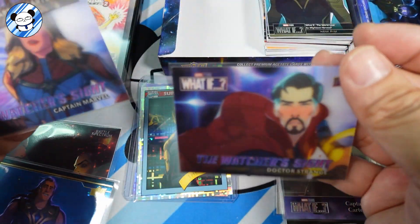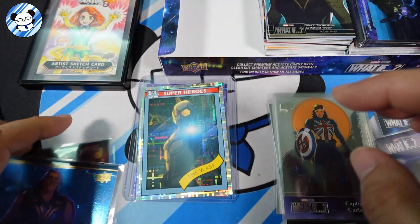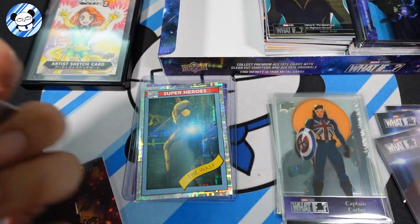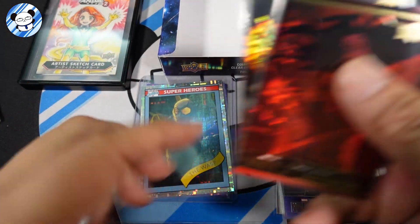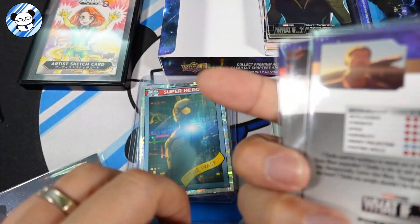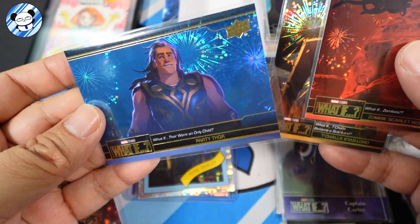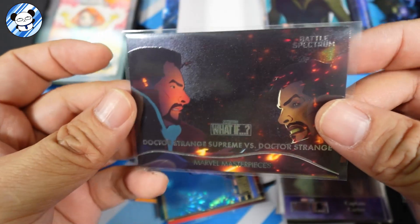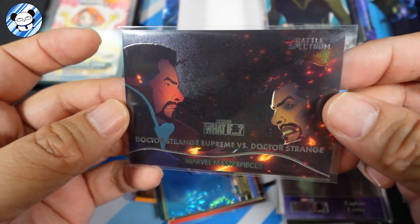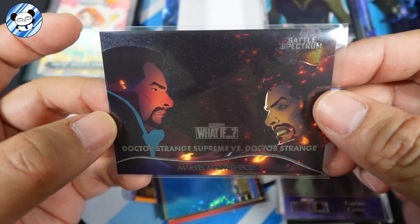This one actually doesn't have the Watcher — not sure why. Okay, we have three. For the firework possibilities, this is Dimension and this is Possibilities — the firework is a Possibilities card — three of them, with one numbered Possibilities. And the Specters Battle Spectrum Marvel Masterpiece — wow, that's a nice looking card right there.